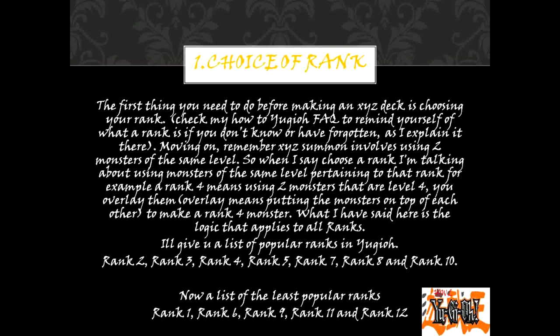For example, a rank 4 means using two monsters that are level 4. You overlay them — overlay means putting the monsters on top of each other — to make a rank 4 monster. This is the logic that applies to all ranks. Popular ranks include rank 2, 3, 4, 5, 7, 8, and 10. The least popular ranks are rank 1, 6, 9, 11, and 12.